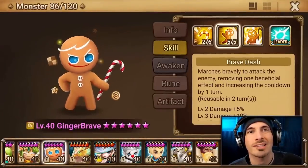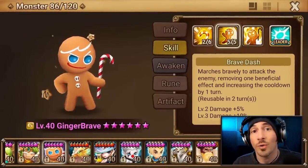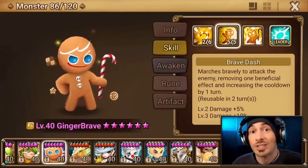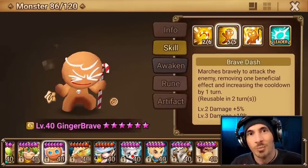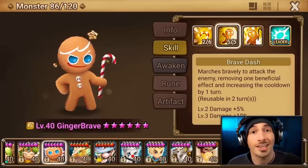Wind Ginger Brave — he's not a crazy OP unit that dominates every area of the game. He is there for one specific purpose: he is a 140 base speed, free-to-play friendly unit that neutralizes Tritons, Wunsas, and other very aggressively fast units for PvP. Anyway, that's it for this one. Hope you guys enjoyed — I will see you in the next one.